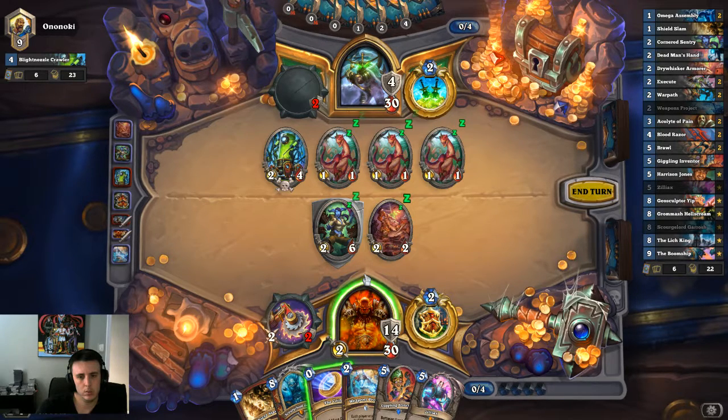Usually when you see Rogue you see all those damn bunnies and you're just like, what and why? You can combo Harrison Jones with a Weapons Project, but that's at least turn 7. It's not a bad way to go — but again, you just have to be patient and hold all these cards, which is also never a great idea.